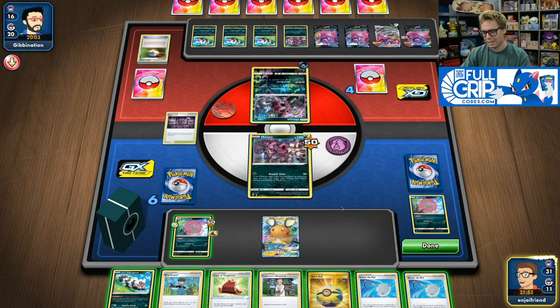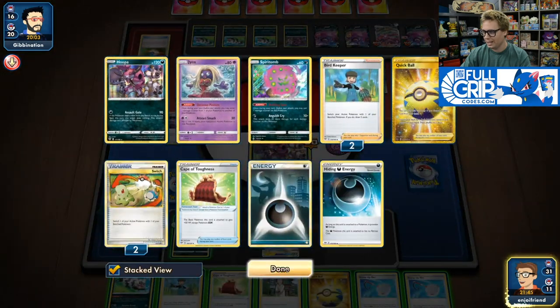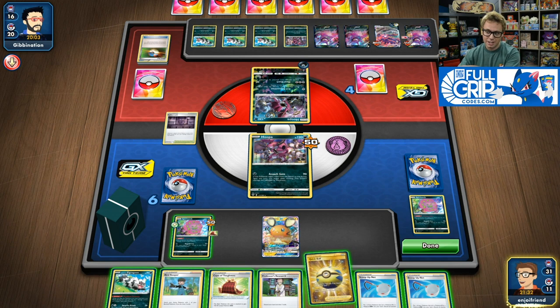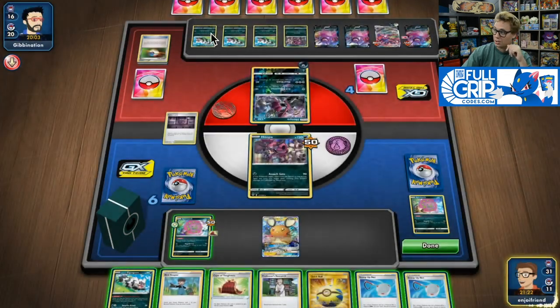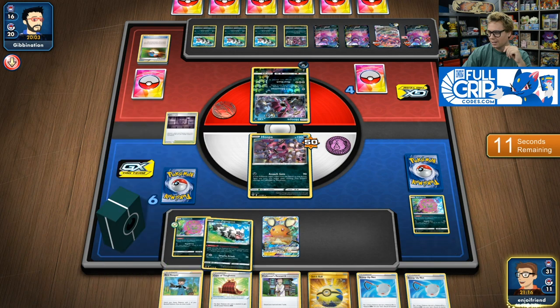I feel like we just have to Research because it gives me the biggest draw possible. Now I have played quite a few Switches already, but I could find Hiding Darkness Energy. If I find Hiding Darkness Energy, it's not that big of a deal because I need to find a Scoop Up Net. But if I find a Scoop Up Net and a Hiding Darkness Energy, I could retreat the Hoopa. My opponent's got seven Pokémon on the bench, so I would be taking a knockout. We're going to start going in with our dudes, so here we go.